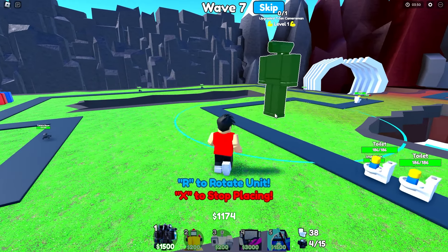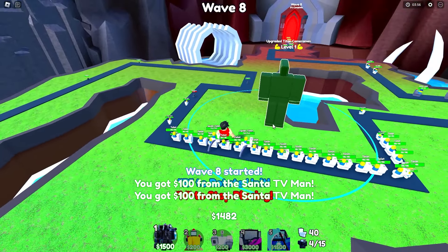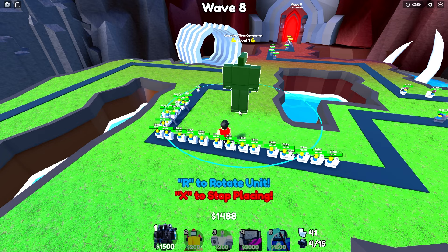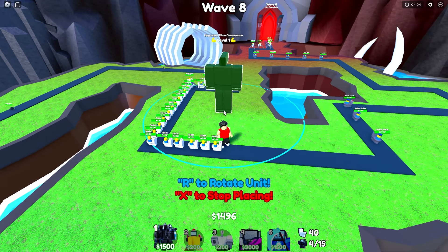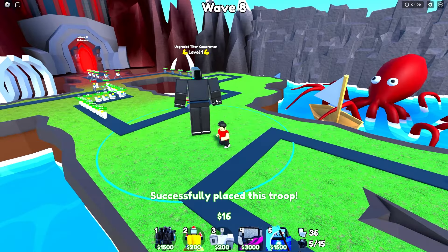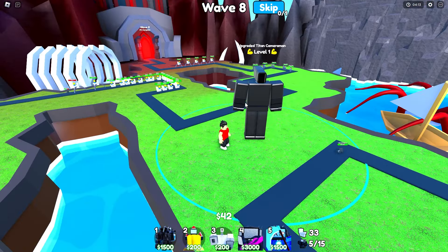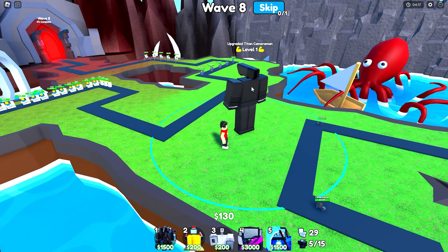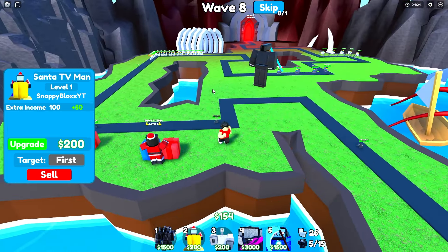If I can just skip wave as soon as possible, I can get this placed down before all these units come by. If I place it right here, I actually reach both ends. I need 20 more dollars — come on! We'll just have to place another one. We got our big first unit down, which is so important because now that'll take a lot of stress off us. We got the almost hardest part done.